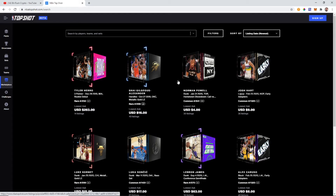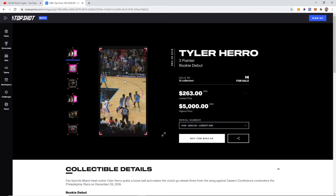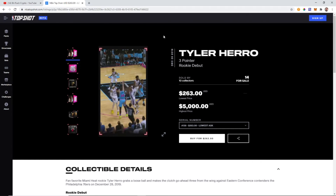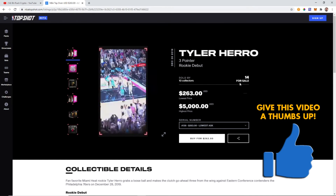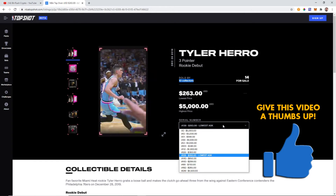I think this is really great, and just because I don't like basketball doesn't mean I don't want to see this succeed. This is kind of like the test — if it works for NBA and basketball, they'll bring this to other sports. I do like football, I love baseball, and I think this would also be good with UFC-style stuff. So that's just kind of my own personal thinking. Alright, let's click on this one — Tyler Harrow — $263, sold by 10 collectors.